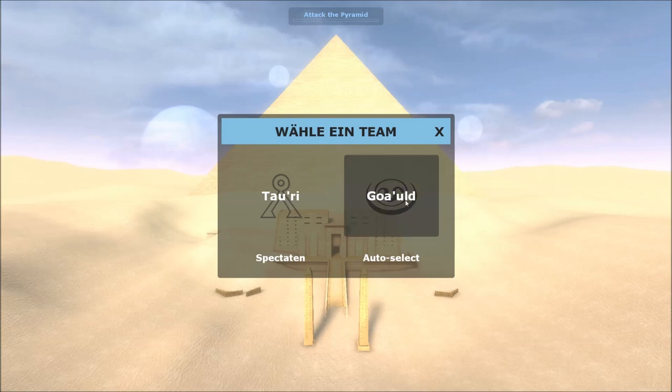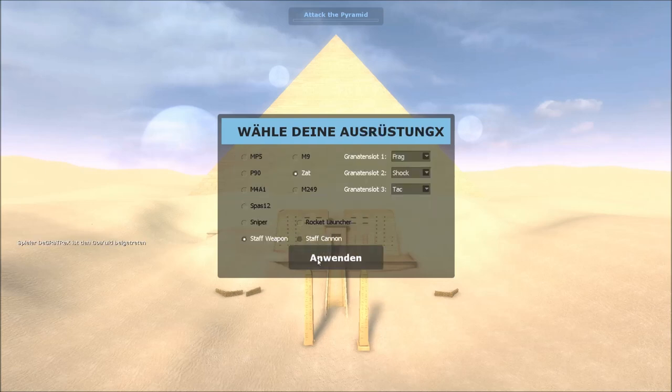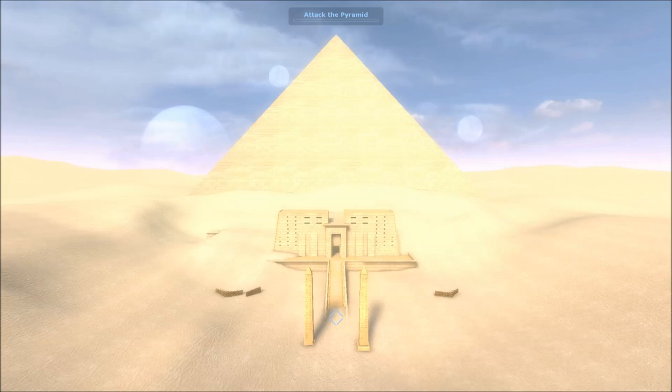There are, as you can see, two teams available: Gua'uld and Tauri. Tauri are defenders, Gua'uld are attackers. Today we're going to play Gua'uld, since they are by far more interesting for this tutorial, as they are the ones who actually get objectives, while the Tauri only have to hinder their progress in completing those objectives.